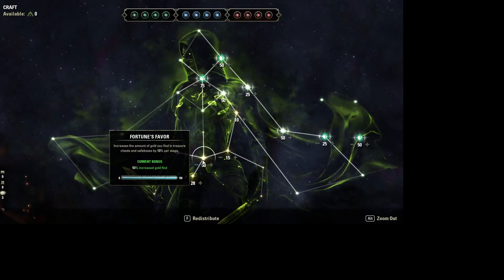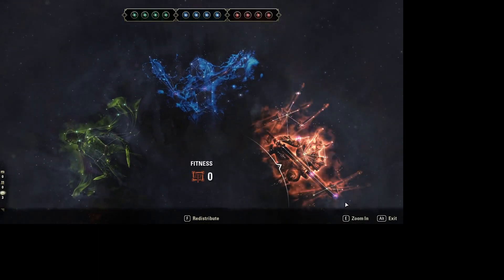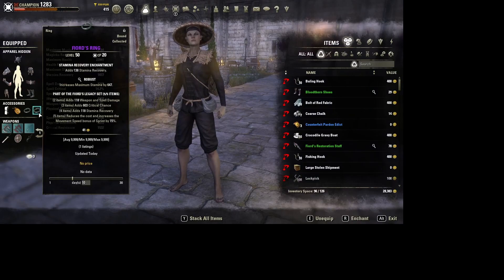The first five-piece set is going to be Fior's Legacy, for the stamina reduction and our minor expedition.